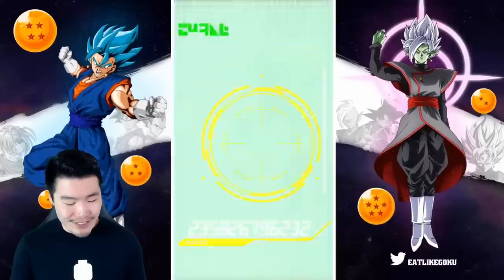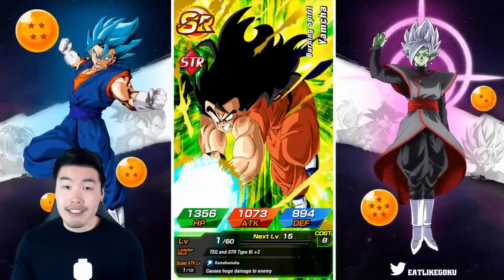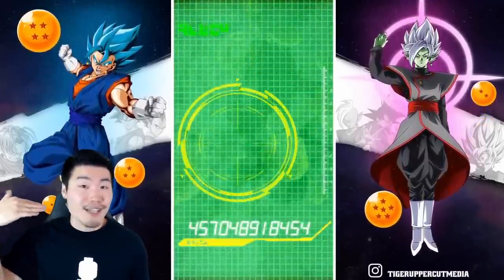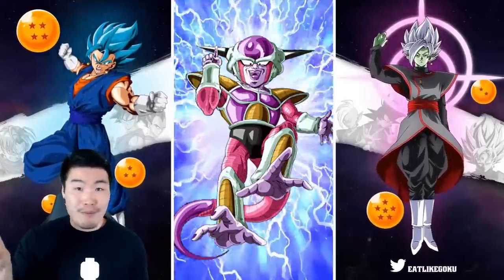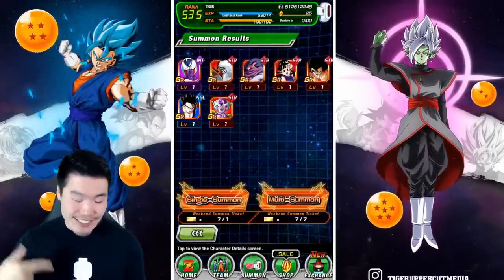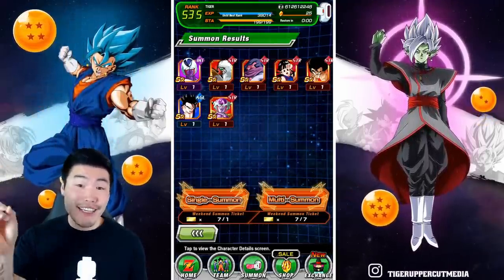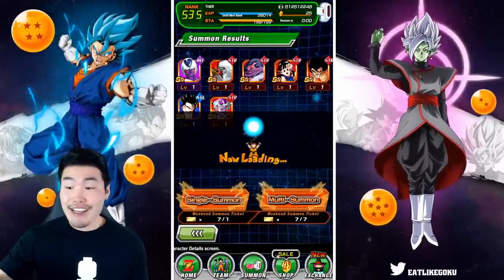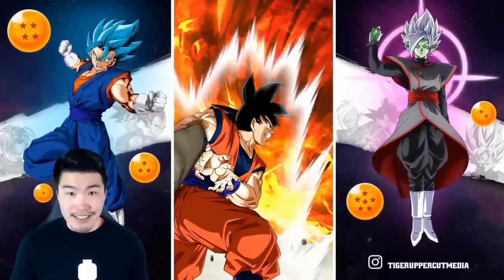That's cool. I don't need too much fire here because I'm saving my luck for the Trunks and Zamasu banner, which I'm going super hard on. Anyways, we're going balls deep into the Trunks and Zamasu banners. So if the game wants to save my good RNG for that, that's okay. I'll take it. All right, it's going to be a bad situation if I pull nothing here — which is probably what's going to happen — and then on the Trunks and Zamasu banners, I pull nothing as well. Then that's going to be really, really sad.